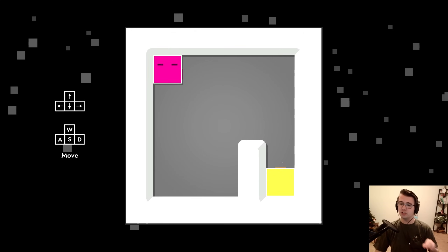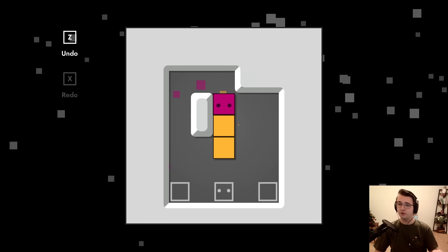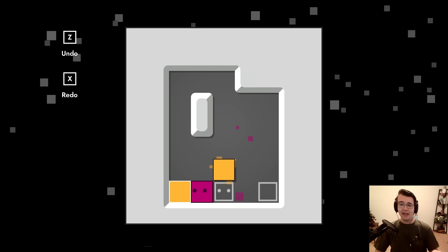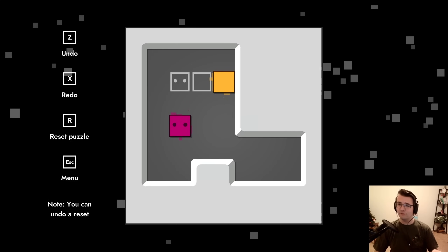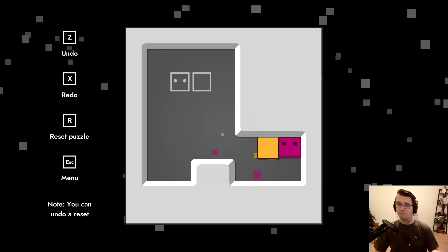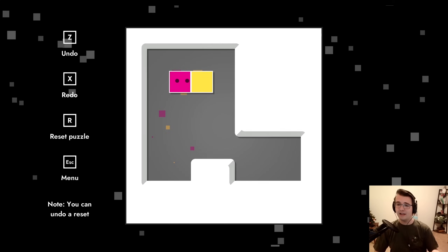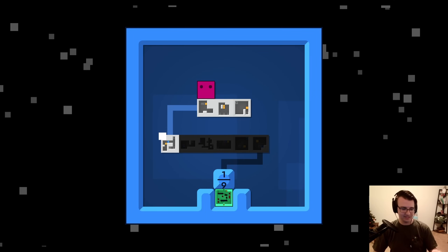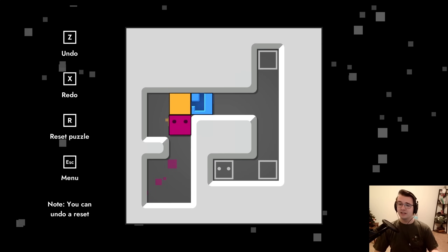It doesn't start off with recursion because it is kind enough to slowly work the player into an understanding of the rules of the world. The rules of the game are simple: you have to push the boxes into their goals and get yourself into the goal with eyes. It is a very generous game because recursion can be absolutely complicated and convoluted, and this is a way to help people understand it slowly but surely. Those are just basic Sokoban-style levels.